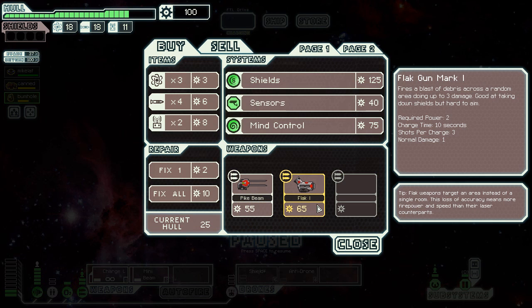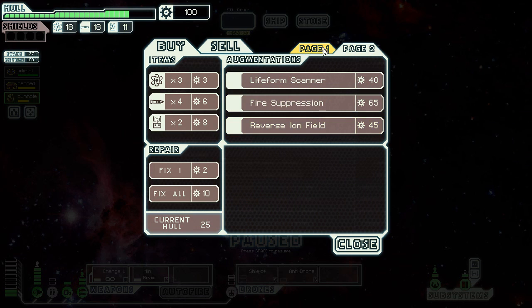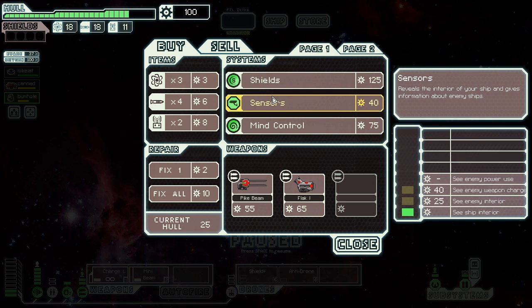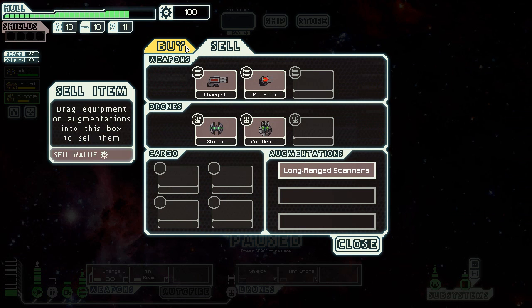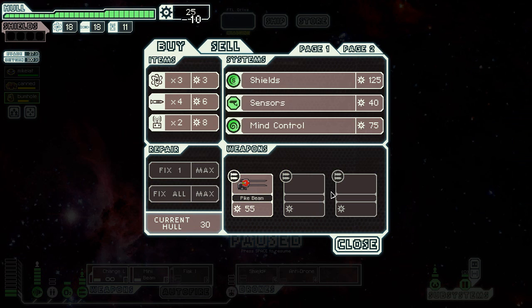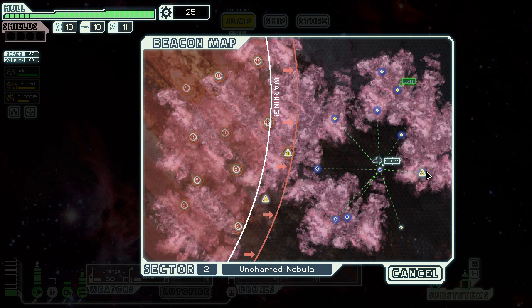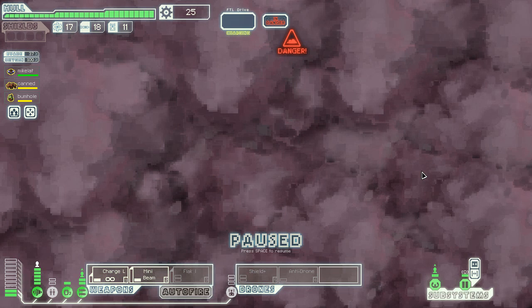A flak gun sounds pretty good because it does a great job taking shields down, especially for later. We're gonna deal with that. I need to get two more points into weapons and then I can use them. We'll go over here and make it to — yeah, that's a pretty good route. A rebel ship bursts out of nowhere. He's gonna attack my engines. I'm not even waiting for anything to go online because there's no point.